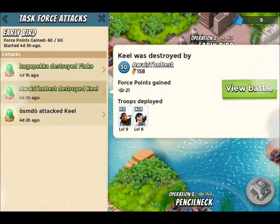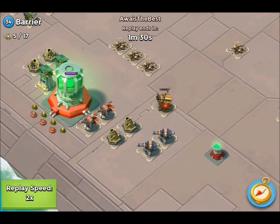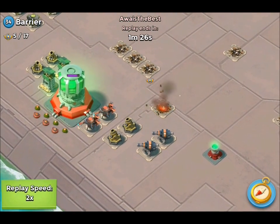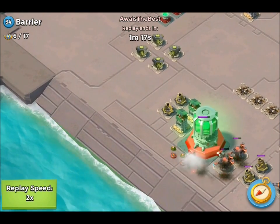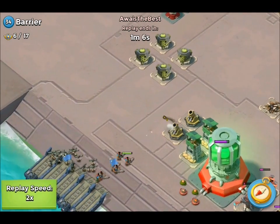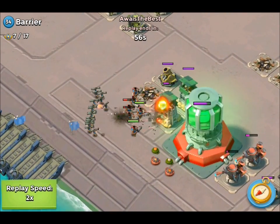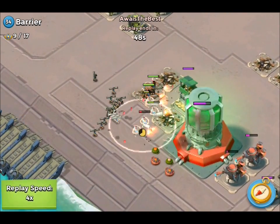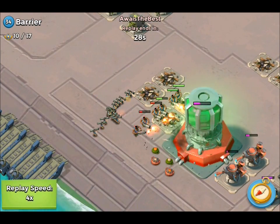Spoiler alert — I destroy that rocket launcher but then I make a foolish mistake targeting those flamethrowers instead of the mortars and sniper towers. I thought the flamethrowers' range would let them shoot, but it ends up they can't, so that was a waste of artilleries. Still got the objective though — no casualties apart from one zooka, but it's all good.